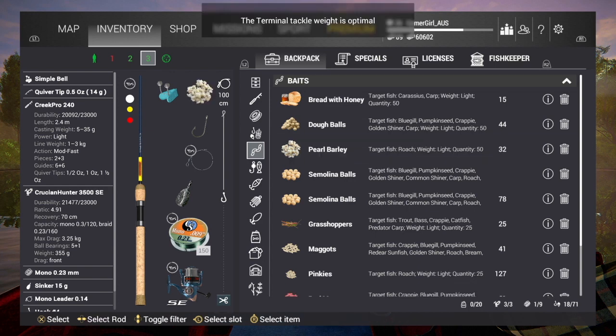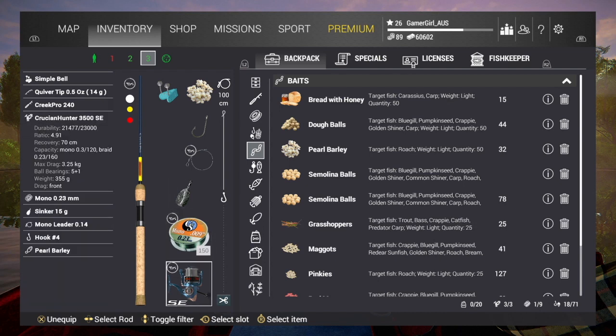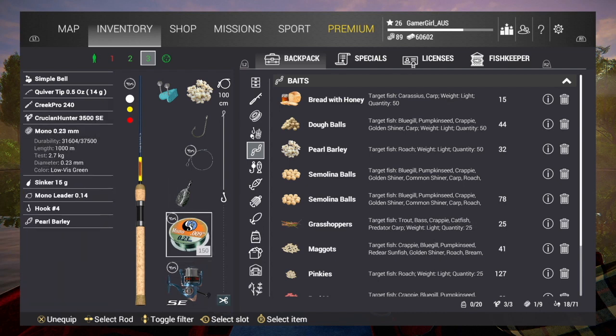I've got the Creek Pro 240 bottom feeding rod and the Crucian Hunter 3500 SE reel. I'm using 2.7 kilo test mono and 2.5 kilo test leader, with an extra sensitive bell size 4 hook and my leader at 1 meter.